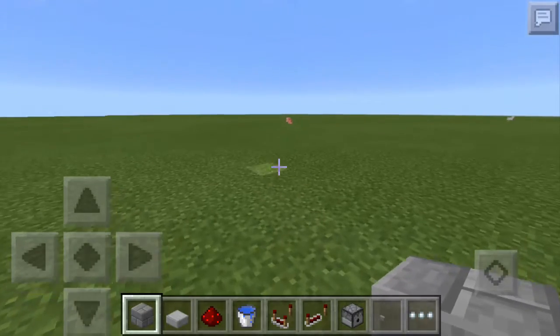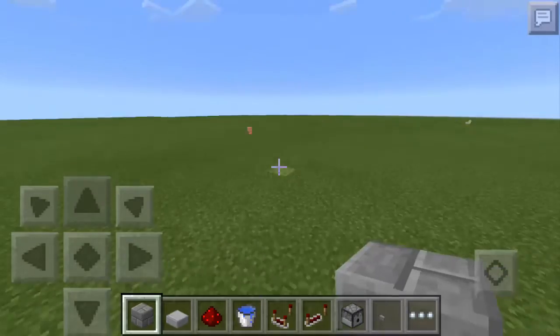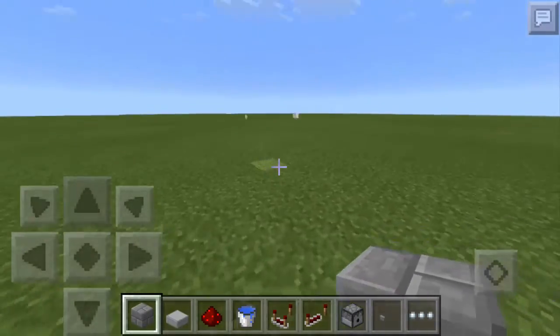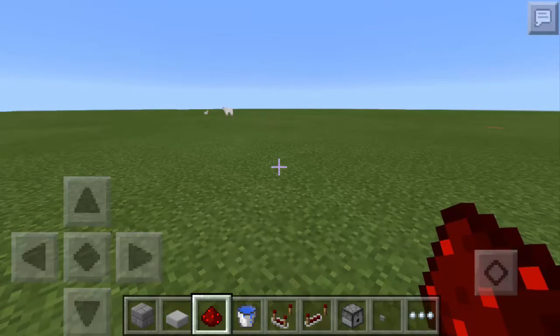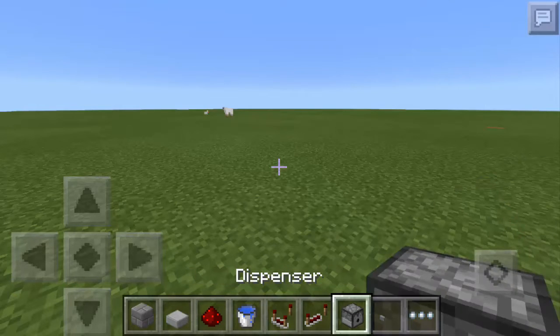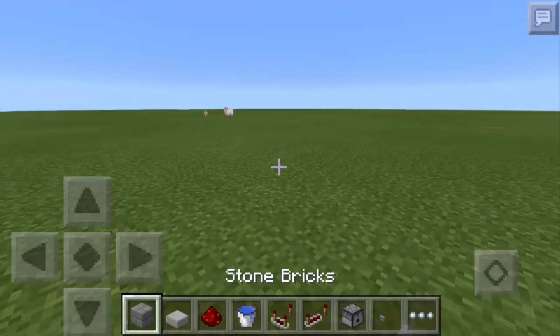So what you need to have is stone brick — I don't know if any kind of block works, but except wood — stone brick, stone slab, redstone, water, redstone comparator, dispenser, button, and of course TNT.